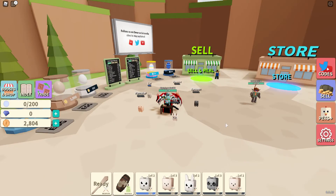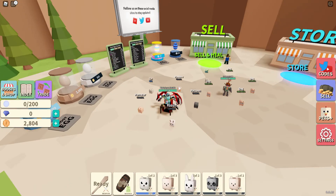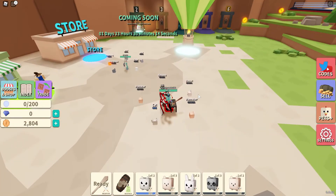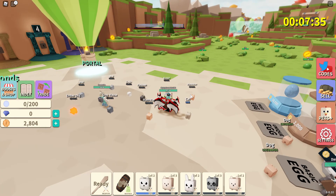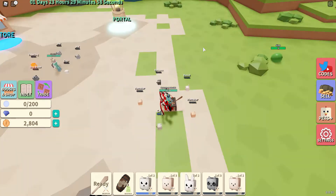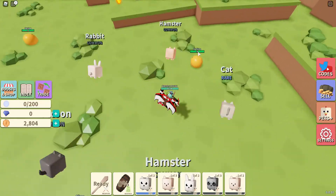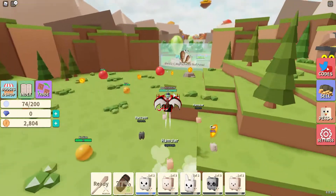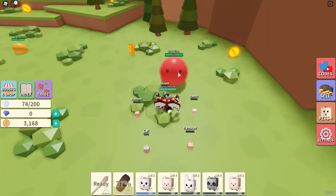Hey guys, welcome to Monster Hunting Simulator. Today we're gonna try to get that new area. I already tried this game a little bit and got some pets, destroyed some slimes, and got a new backpack and a wooden spear. I'm not that far in, but I'm not gonna do any series without completing the whole game. We're gonna try to get that new area which costs 88,000 coins.